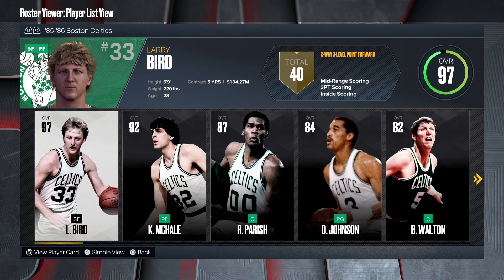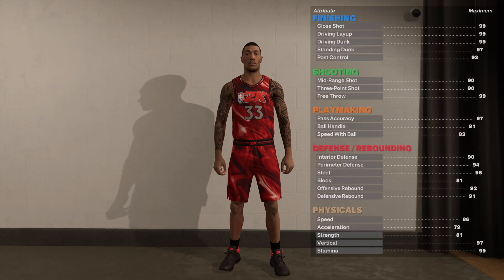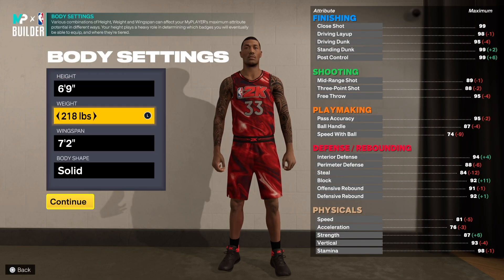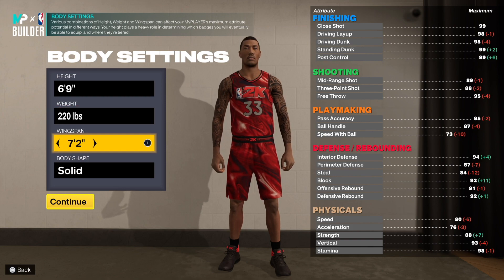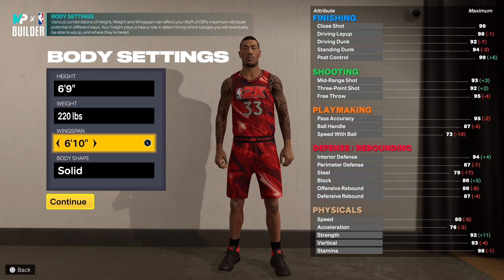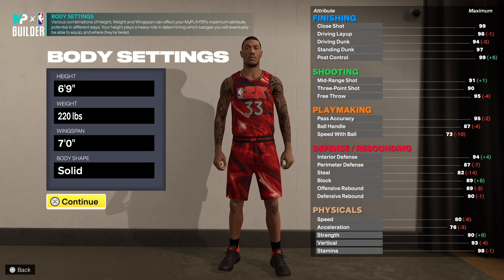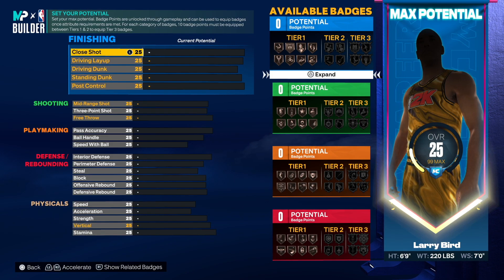This is exactly what it's called — a two-way three-level point forward. We're going to the player builder to make the one and only Larry Bird. Larry Bird is a small forward, jersey number 33. You want to go six-nine, weight up to 220, and then drop the wingspan down to seven foot. Looking at the attributes, everything else is looking pretty solid.